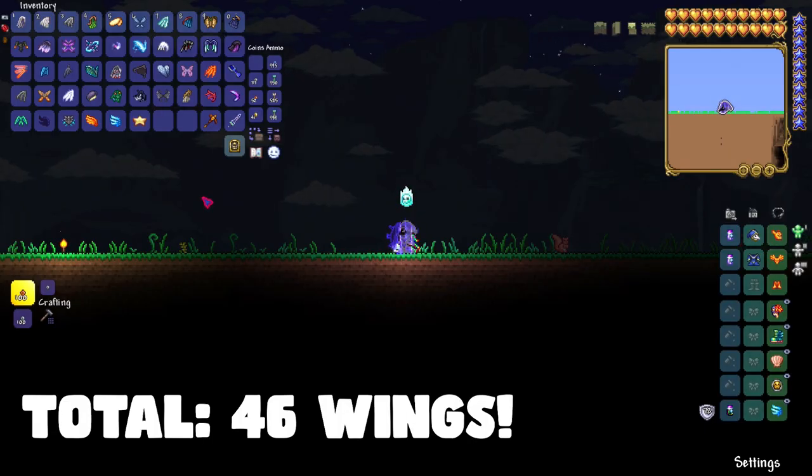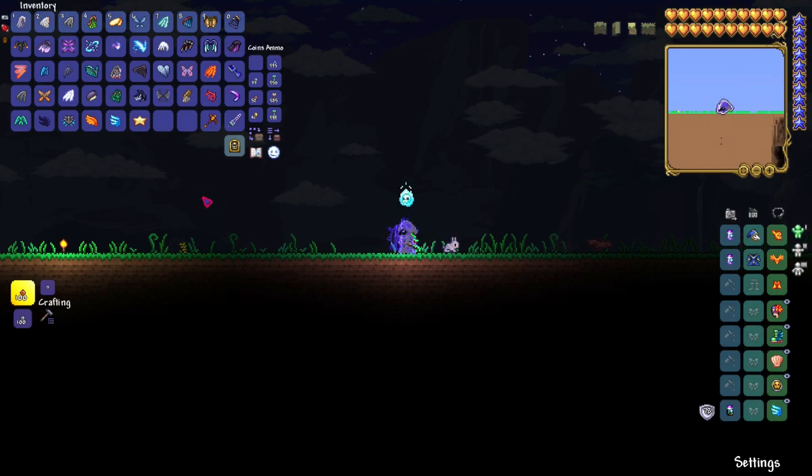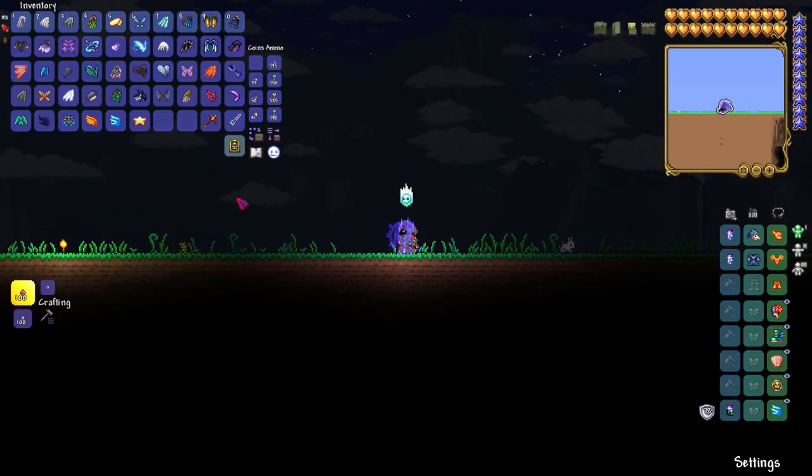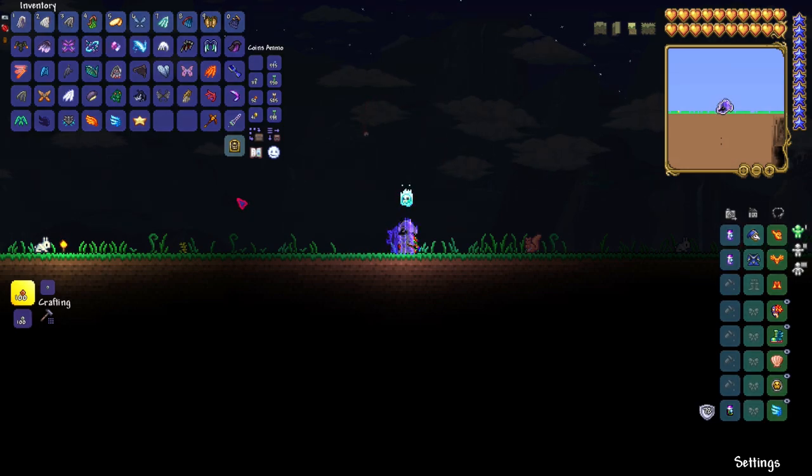I'm going to put these wings into groups as well, such as the developer wings — wings made for each developer of Terraria. I'll also group the low-tier ones such as angel wings, demon wings, and fledglings, up through the stardust and solar wings and the celestial starboard. There are also certain wings you can't get in certain game modes, and we'll go over all of that.